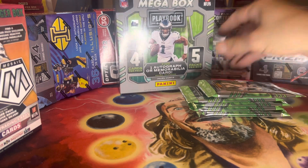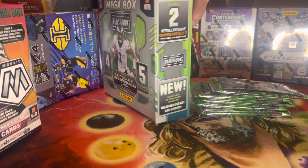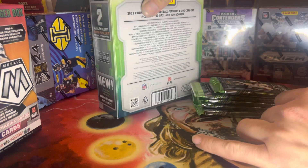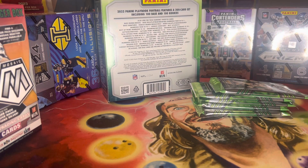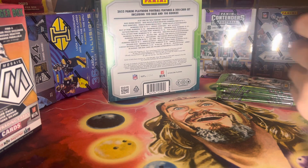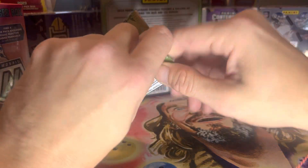But this product — this is the Mega Box — says we're going to find two orange parallels. We'll have some of the colors you can pull there for reference during the opening. We've got our packs here, let's get started.